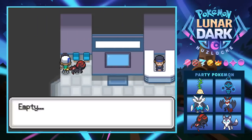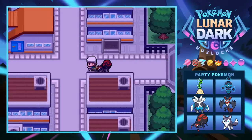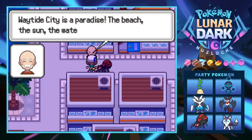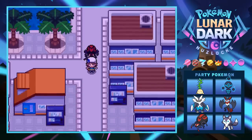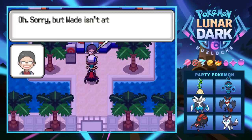We check the trash can — last time we found a Full Heal but not this time. Here we have Waytide City, looking like a pretty industrial place. Someone says it's a paradise — the beach, the sun, the water, it's so relaxing. And there's the gym right in the middle of the city.